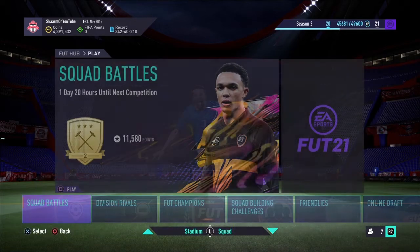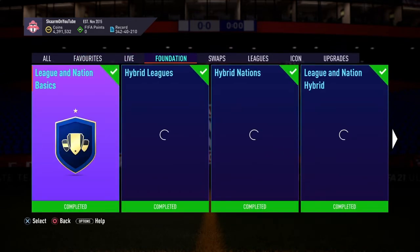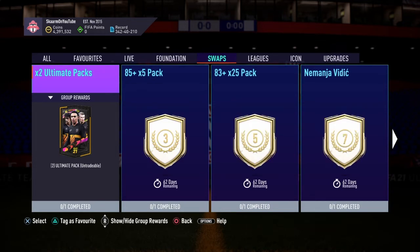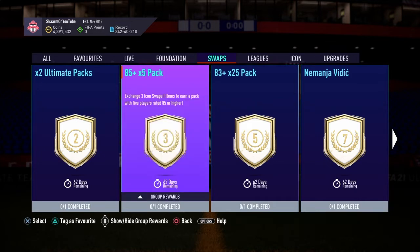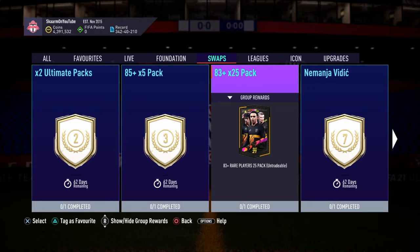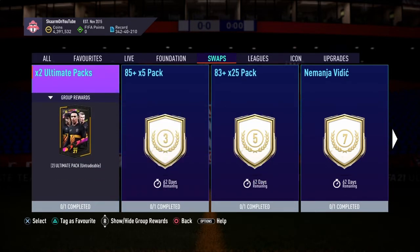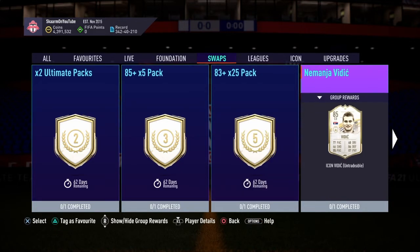Now I'll move on to the actual rewards you guys can get from Icon Swaps. Here are my recommendations of what I believe you guys should be going for, and personally what I will be taking myself. The first reward is two 125k packs; the next reward includes five 85-or-higher rated cards for three tokens; the 83-plus 25-pack is going to cost five Icon Swap tokens, and I definitely recommend this one. I'll personally be doing the Ultimate Packs, the 85-plus packs, and the 83-plus pack.